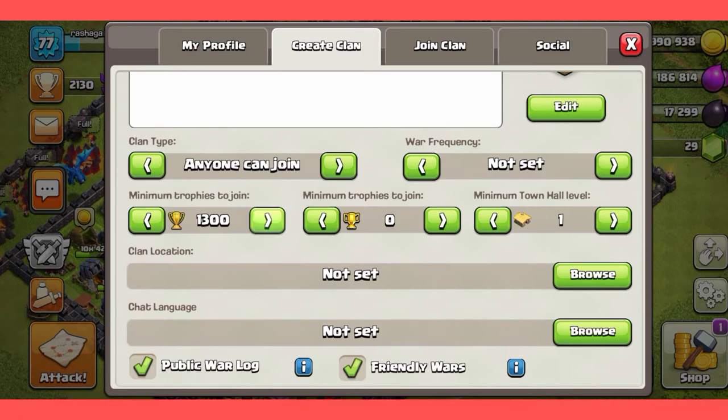I will use the maximum trophies to join. You can set the minimum town hall level. You can create a clan location and a clan language. You can create clan labels, clan war, clan war league, and trophy settings. If you want to create a new clan, proceed.